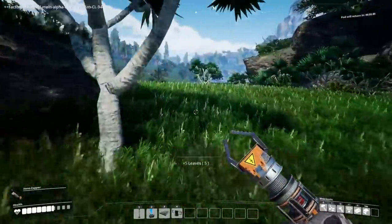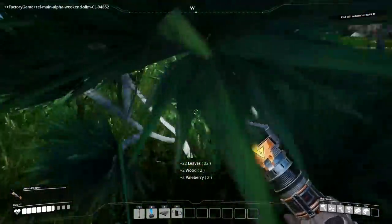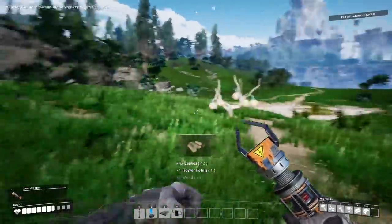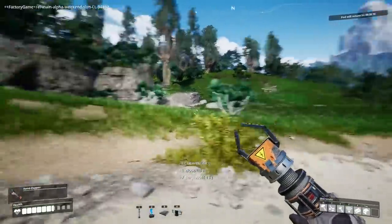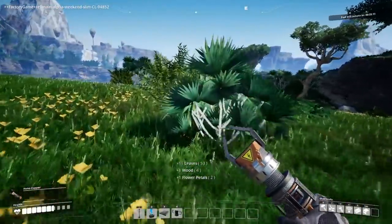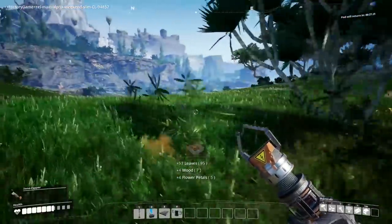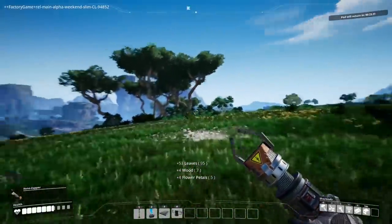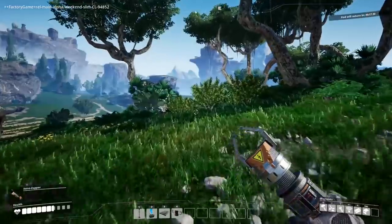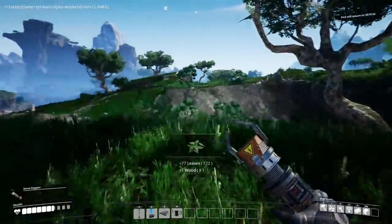I'm going to take these with me and go find a power slug because I want to speed up the efficiency — that's what the power slug research did. Our power slug was right up there so hopefully we can find it. I'm going to adventure a little bit. Our factory is working okay on its own. I'll be picking up leaves on my way. I'm going to have to get the chainsaw — that'll allow me to get wood and build wood pulp. I believe there's also biodiesel I can make.